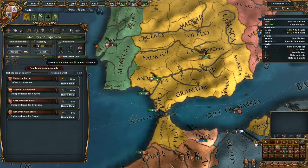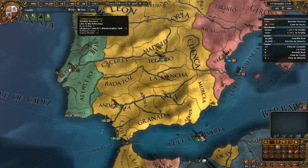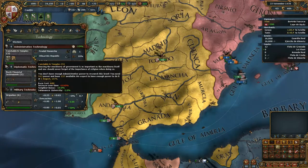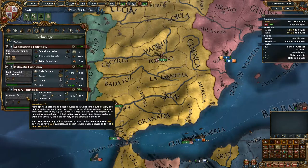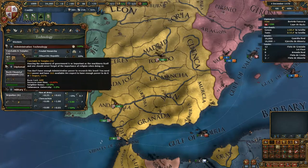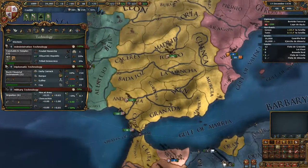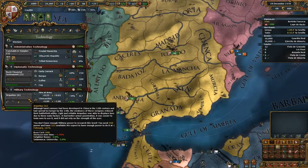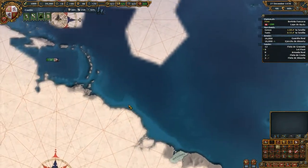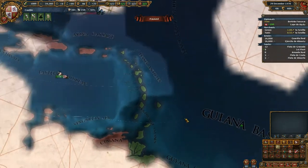It would be nice for Granada to lose their cores here so they can't be released if we lose a war - which won't happen, but you never know. Let's increase stability here to zero, and then immediately all the revolt risk goes away. Because we are a western nation, we don't have that big of a shortage on points. The only thing that's really important is military points. If we fall behind in Diplo and Admin it's not that important, but military is very important.